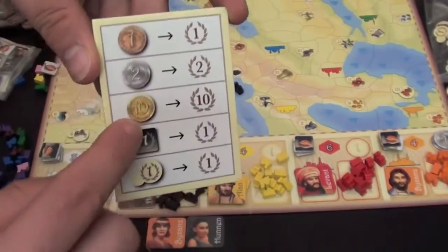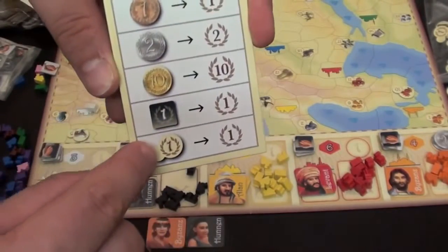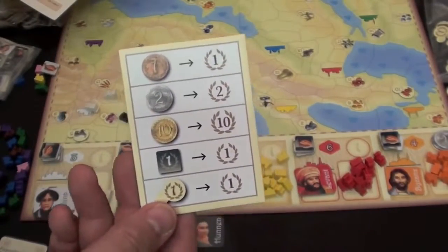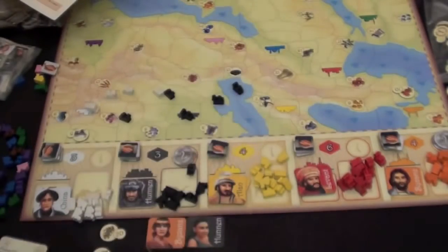If you have two denarii, it's worth two points. If you have ten denarii, it's worth ten points. For every victory point token you have, that's worth a point. They included a player aid for this, and while I'm always asking for player aids, this may be pushing it a little too far. If you need this player aid, I'm not sure you should be playing this game anyway.